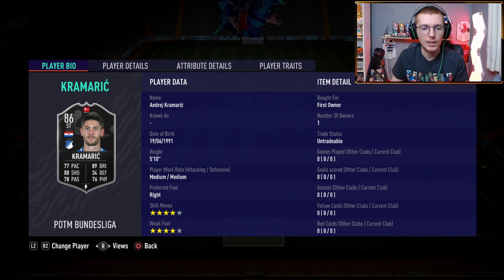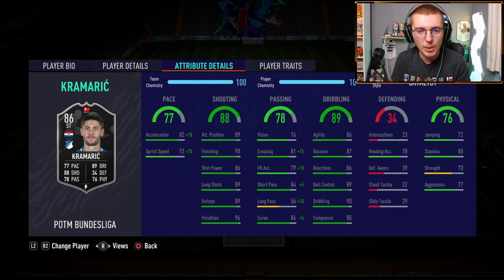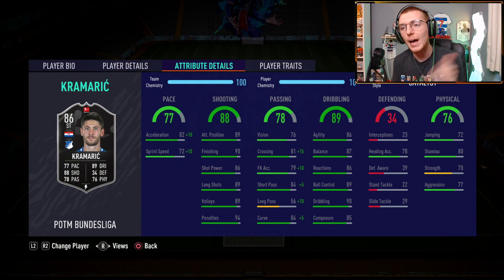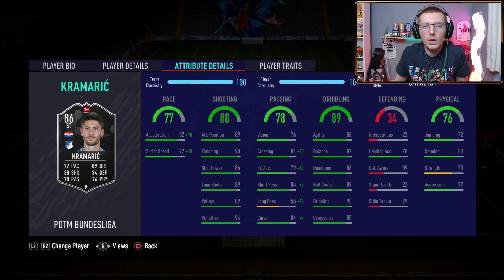Look at those stats and tell me that isn't one of the most underrated cards. So many people are looking at this going, 'ah, he's got less than 80 pace — trash.' No. Whack a Catalyst on that and just listen: it gives him 87 pace. He's already got 88 shooting, and with the Catalyst you also get 86 passing. Beautiful. And then he's got 89 dribbling to boot. His physicality stats are decent too. What a card.